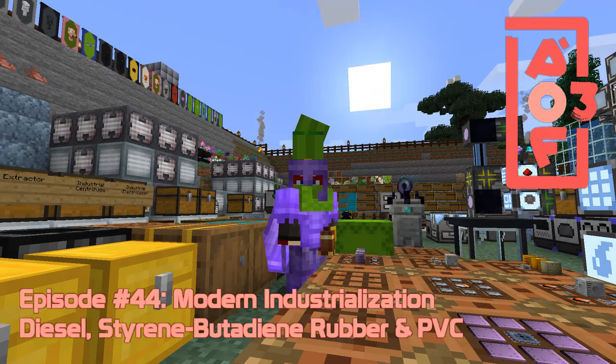Hello everybody and welcome once again to All of Fabric 3. Today we are going to carry on with Modern Industrialization. There are a few things I'd like to do, but first we'll have a look at the chemical reactor and some post-processing of the distillation tower.